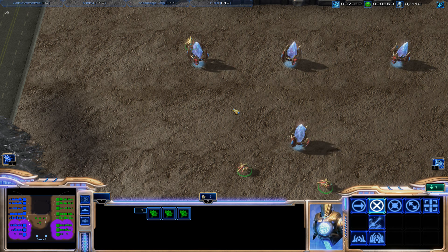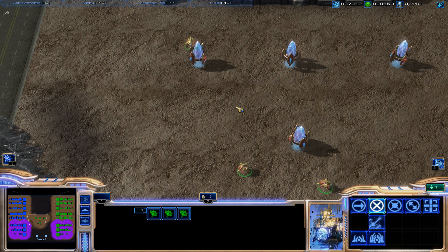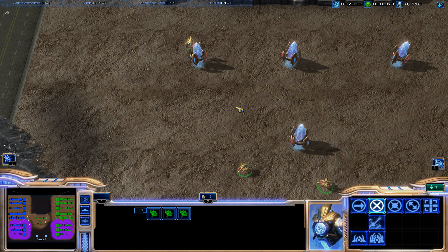I would recommend focusing on control groups and hotkeys before you start really getting into the strategy of the game — build orders, countering this and that. This game is a lot of strategy, but it's also a lot of unit control. If you can't effectively manage your base or get stuff out quickly, you may know what to build to counter something but just can't build it fast enough. This is the foundation of your StarCraft gaming. With control groups and hotkeys mastered, you'll find executing build orders and strategies to be a lot easier, because your mind can completely focus on strategy instead of remembering which hotkey to press.